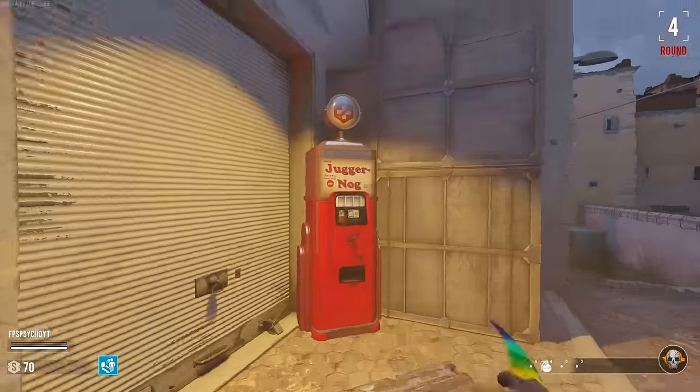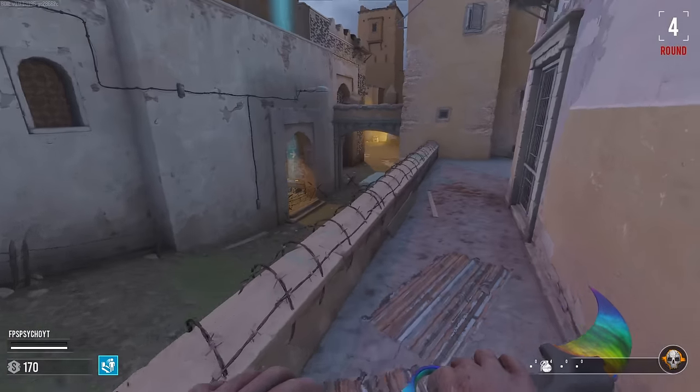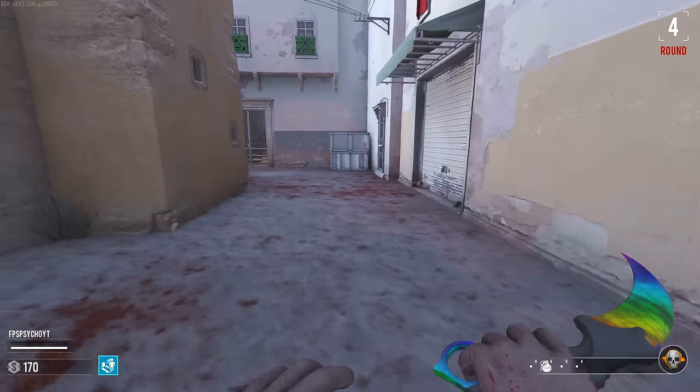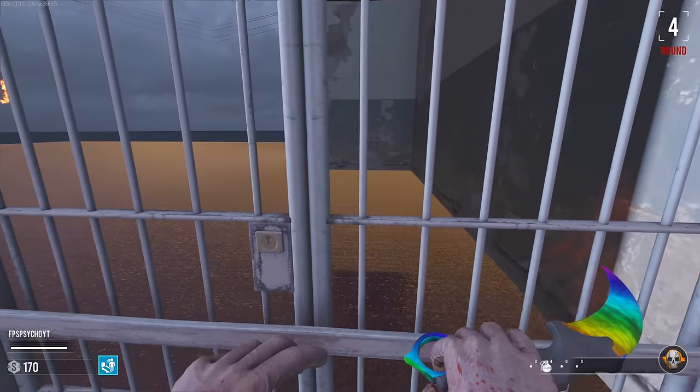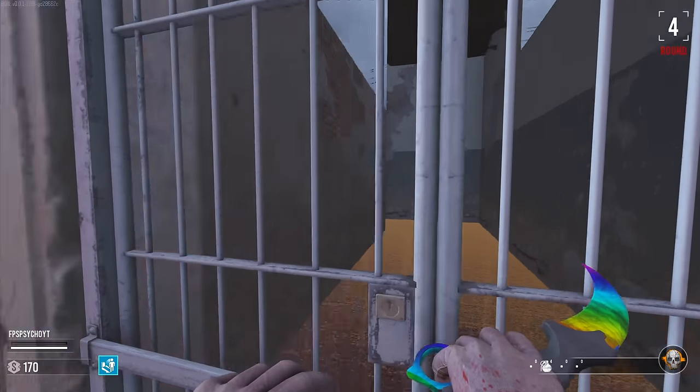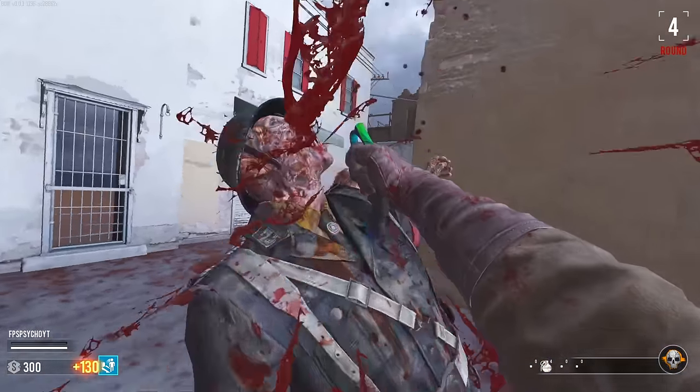What on earth is happening? We've got Jug over here, though. We can go up here or we can go down there — is this going to be power, maybe? We found... whoa, that's a bit of a glitch. I can see through the wall.